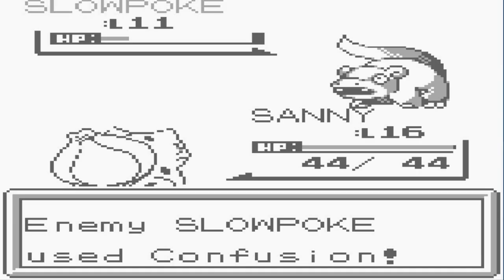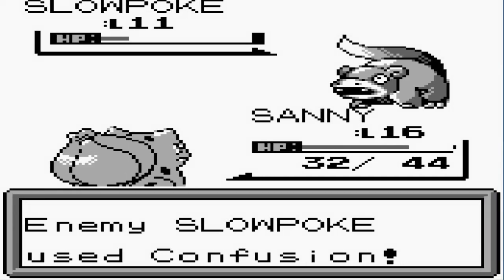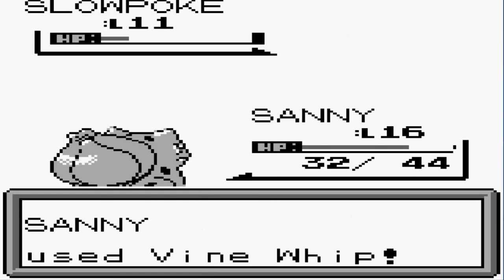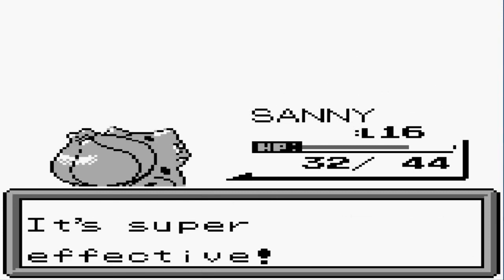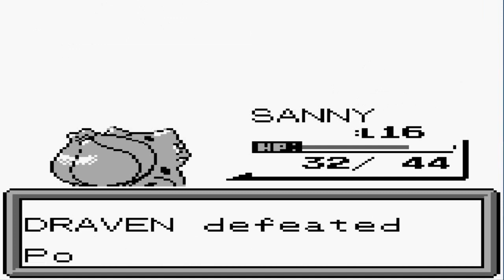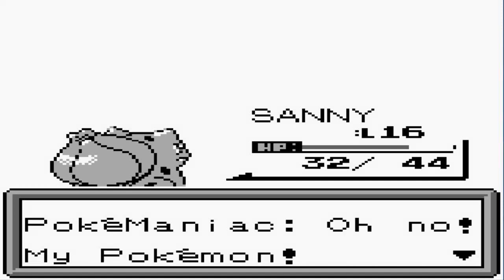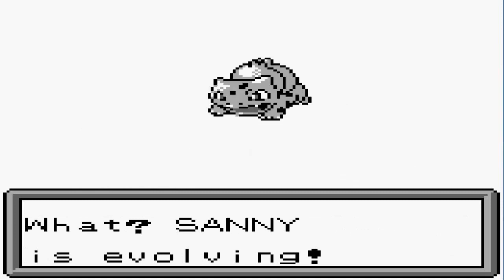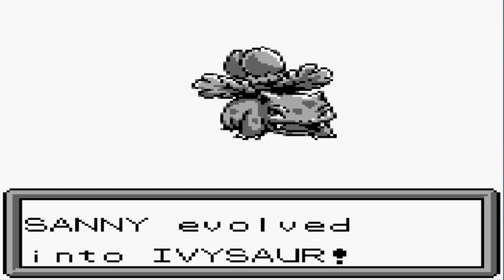That's a good hit. And here comes a Confusion attack, hitting hard. But don't worry — Vine Whip will do us the trick right here. Look at this. Oh yeah! Slowpoke has been defeated. And bam, your Pokemon have been defeated. And Sunny is finally evolving — look at this! Our first evolution in the game, and it's Sunny, our starter Pokemon. We got ourselves an Ivysaur. Great stuff!